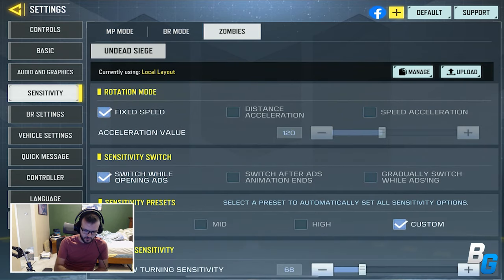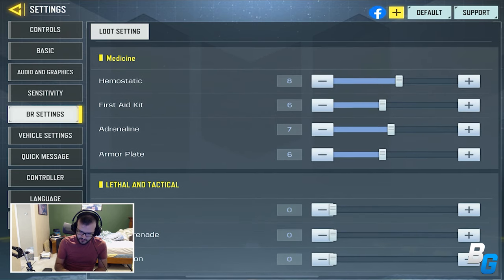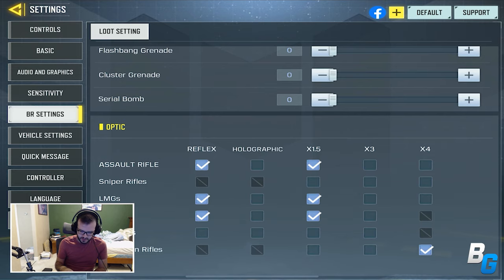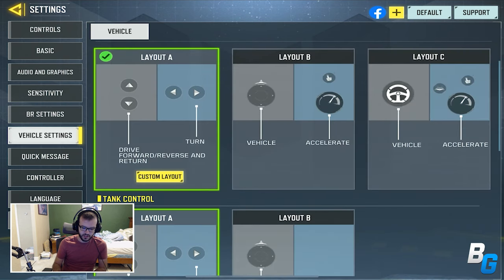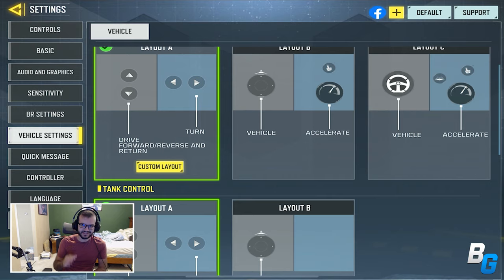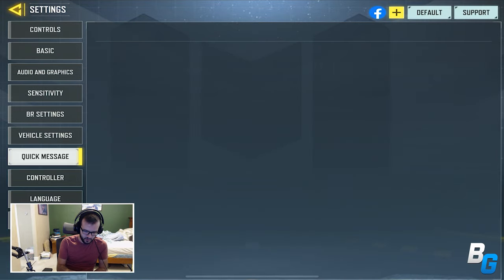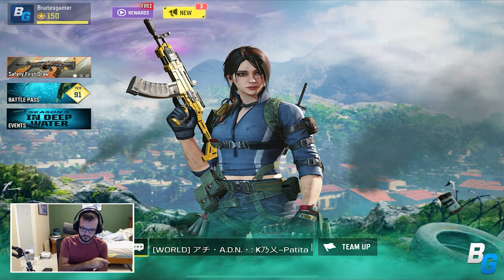There are BR and zombies sensitivity settings here as well. The loot settings for BR — I don't remember them being this detailed before, where it auto-picks up specific scopes or certain items you want. Vehicle settings now let you customize button size and position for BR vehicles, which I really need to do. And there's a quick message section too, but that's it for the settings.